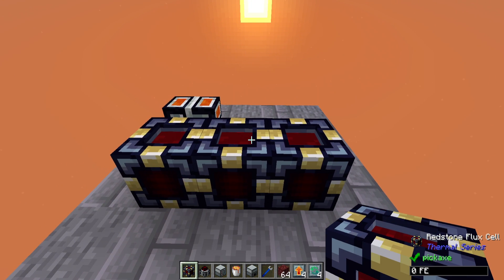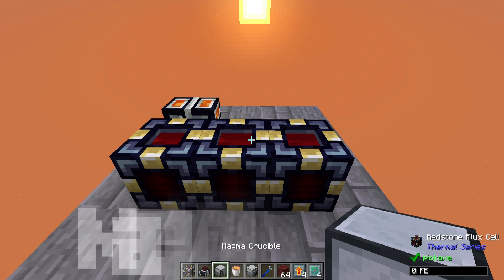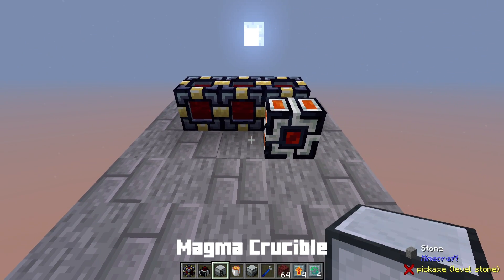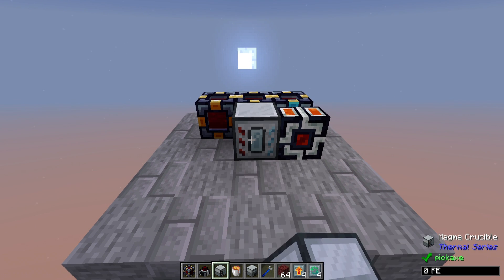I'm going to use it for the power source in today's demonstration of the Induction Smelter, but along that route we're going to discuss the Magma Crucible and how you can make all of your lava yourself, without having to go bucket it up. So with the Magmatic Dynamo currently pumping some power into these flux cells, let's put down a Magma Crucible.